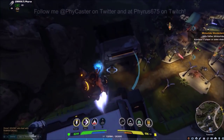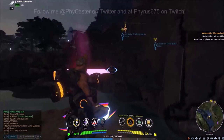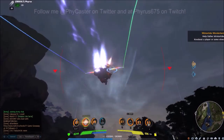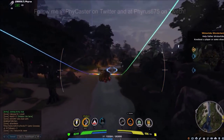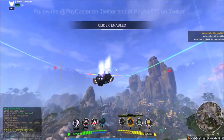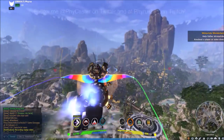As with all multiple use abilities, once depleted of all charges, the first cooldown will recharge one use, then the cooldown will restart to recharge the next charge in turn. Afterburner can be used while you have glider wings deployed, allowing for a burst of speed or a gain of elevation.